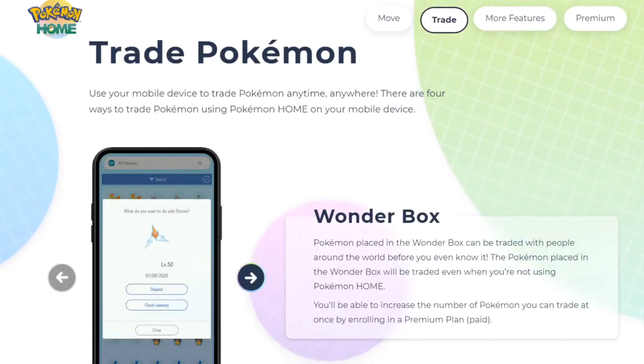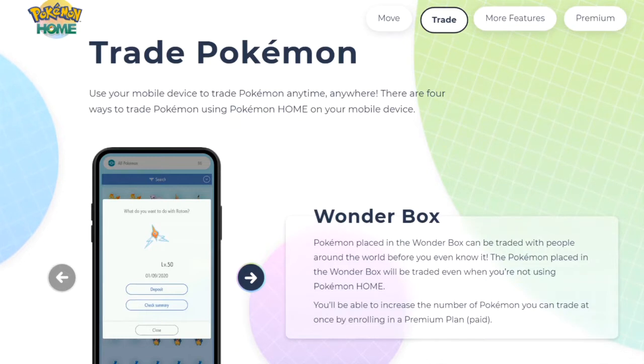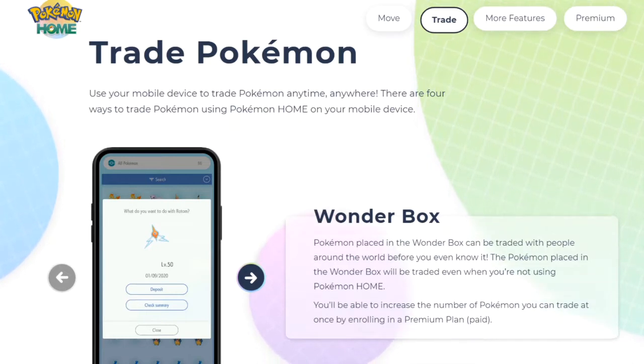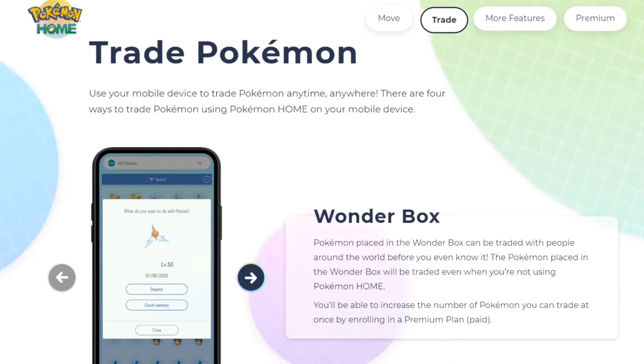Whoa, what is this? It says use your mobile device to trade Pokemon anytime, anywhere. There are four ways to trade Pokemon using Pokemon Home on your mobile device. Some of these features may not work on the Nintendo Switch version. First: Wonder Box — Pokemon placed in the Wonder Box can be traded with people around the world, and those trades happen even when you're not using Pokemon Home. It's like a Wonder Trade but in box form.